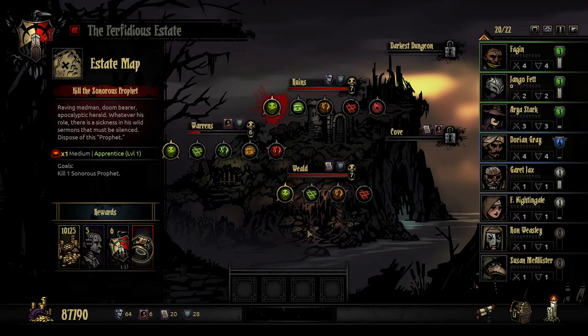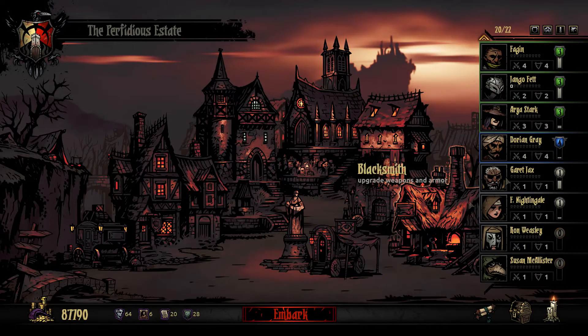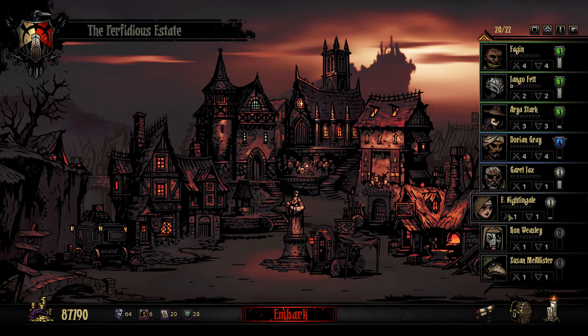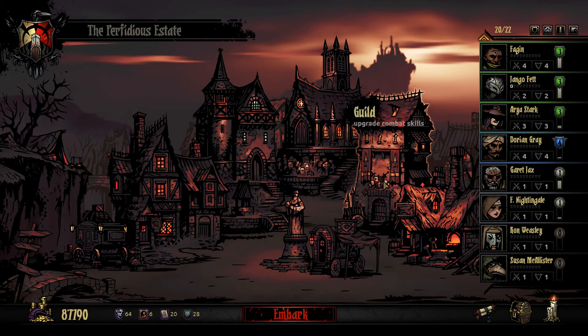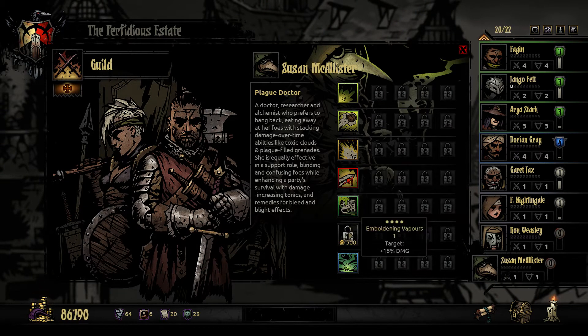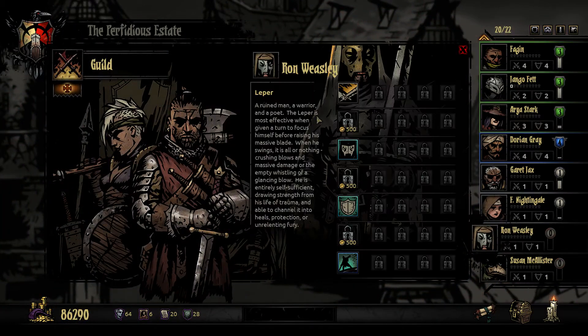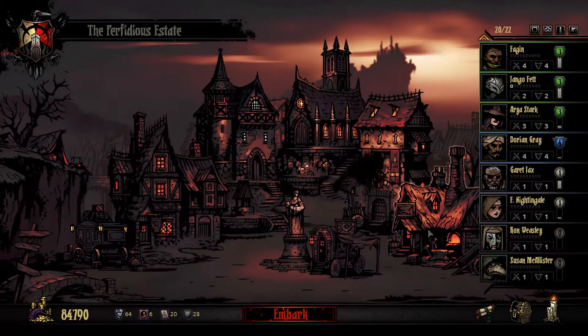Let's head down to our embarkation point and take a look at our missions. I don't want to mess with the Sonar's Prophet, the Inchoate Flesh, or the Brigand Eight Pounder right now — although there is an ancestral relic for the Brigand Eight Pounder. I want to do those very soon; I just don't feel we have a team that's up to it yet. I'm going to unlock every ability for these two newbies. We can't rank up their abilities yet, but we can make sure they have the skills we want.